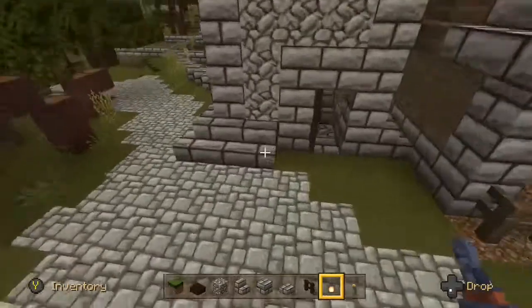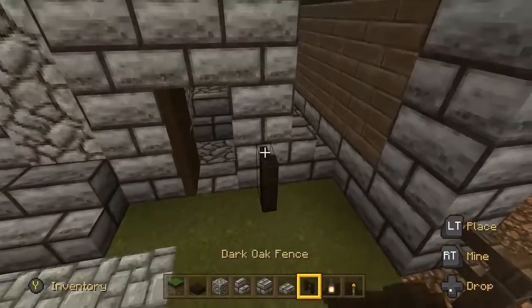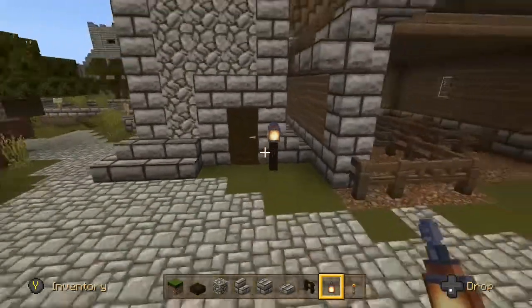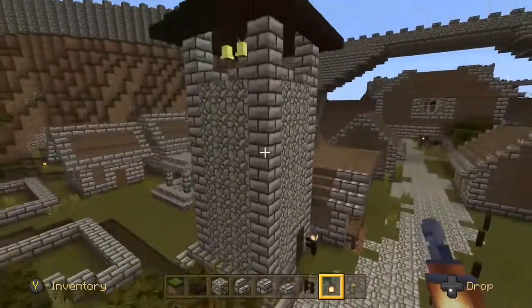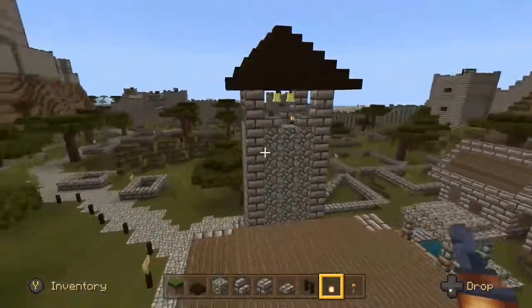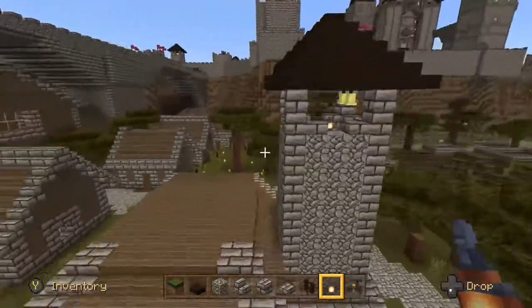We're going to finish off our watchtower by putting a couple lamps up at the top and one at the bottom, shut that door, and call it good. Ladies and gentlemen, that is our watchtower. You'll see many of them throughout the city.